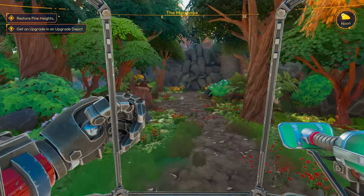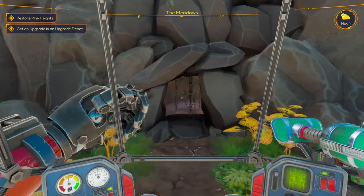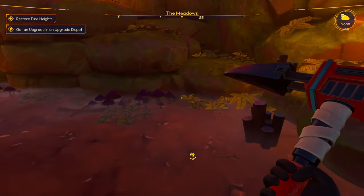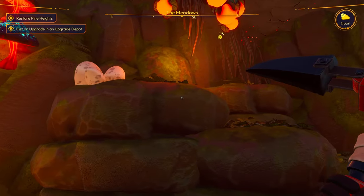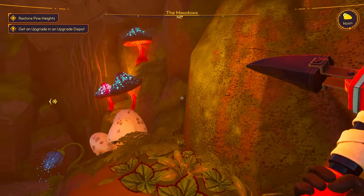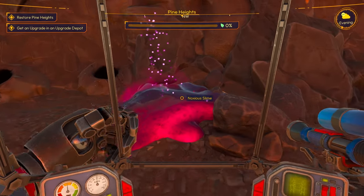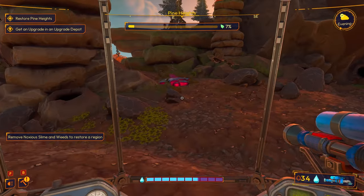Hey, what's up here? I don't think I've been up here before. What's that? Just a rock. Let's go inside this cave. What have we got in here? I've got some aluminium and some coal. And an egg — I'm going to get this egg. I don't know what we can do with it, maybe we can hatch it somehow. You acquired egg! We've got this slime stuff everywhere. We need to restore pine heights, which basically means we need to clean it up because it's got all this slime gunk and weeds.